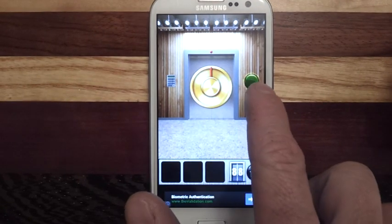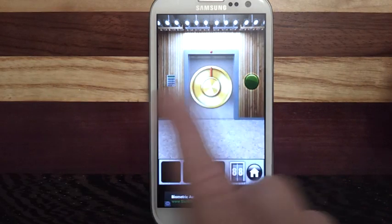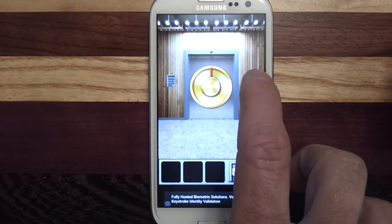All right, on level 88, you see the green button here? It spins that. The first time you touch it, it spins eight times. So the first number is eight.